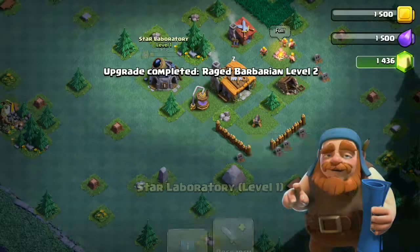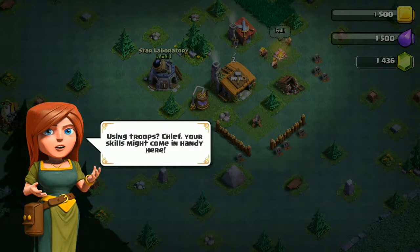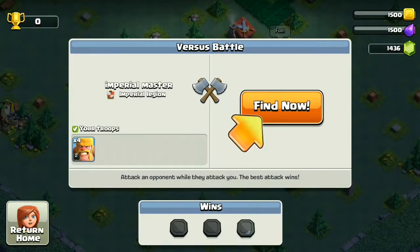This looks good! We need troops just to see who's the best builder. Using troops, chief — your skills might come in handy. Let's attack someone!